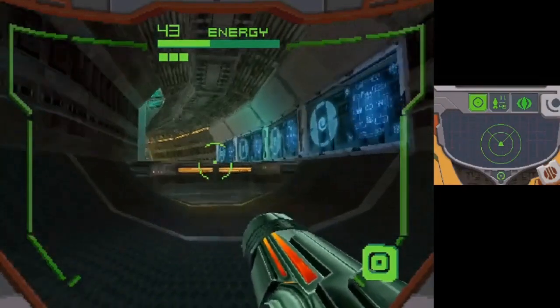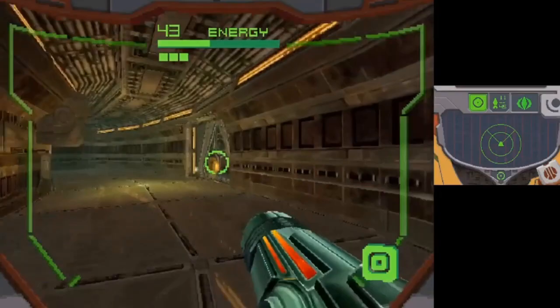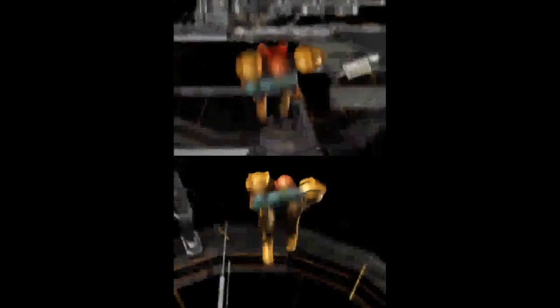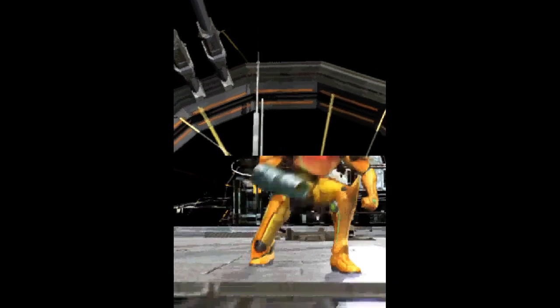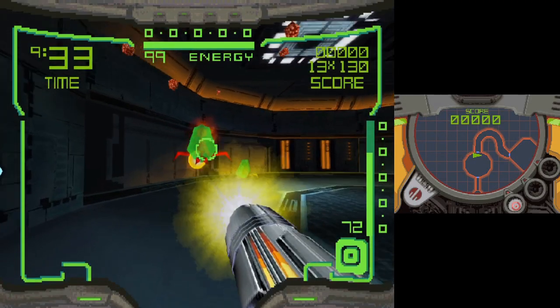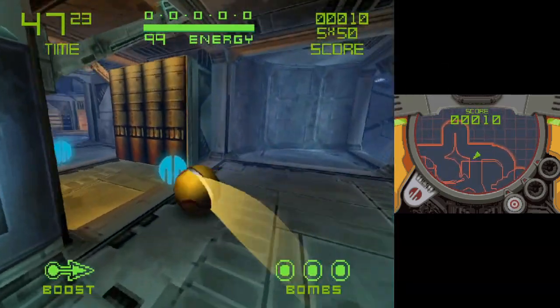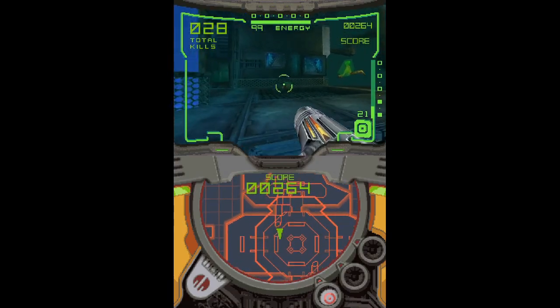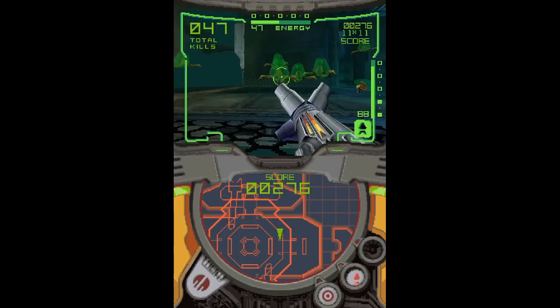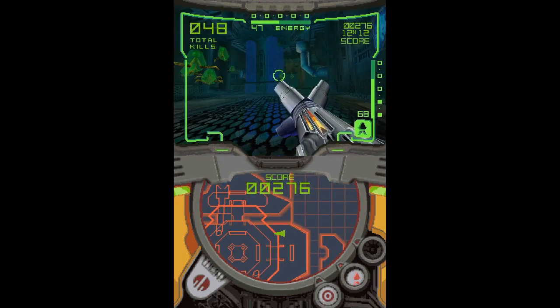Metroid Prime Hunters follows in the same vein as the console Prime games, being an exploratory first-person shooter slash adventure game. There was actually a demo that came free with DS Fat Systems, simply called Metroid Prime Hunters: The First Hunt. It had three different types of stages: a linear trek to the end with a dark clone of Samus, a morph ball race, and a marathon to see how long you can survive and rack up a score. Doing well enough in these unlocked a secret cutscene teasing at other bounty hunters. Overall it was a fun freebie demo, even if it was less exploratory Metroidvania and more simple little chunks.